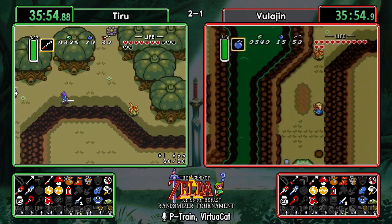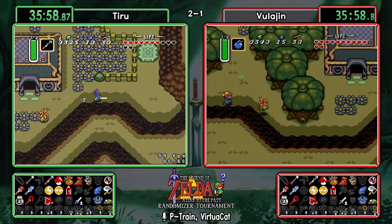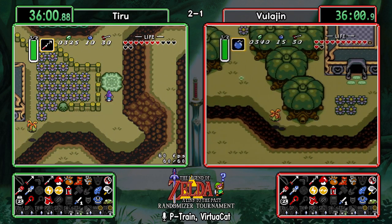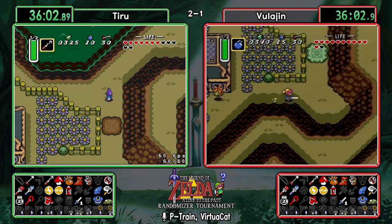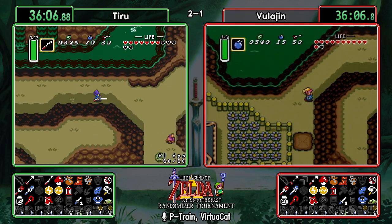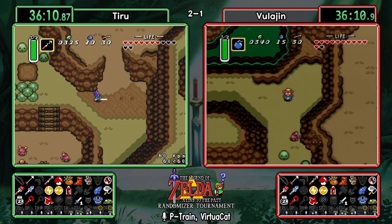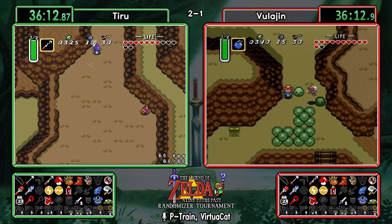Tiru is going to check Catfish; Vula is going to do the same. This has been a very linear seed up to this point — the only real variation could have been farming money for Zora, but these runners have been making very sensible decisions. Both entering at the same time.